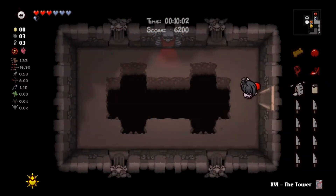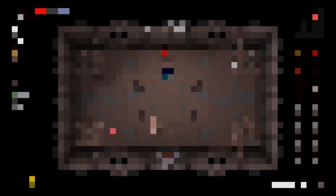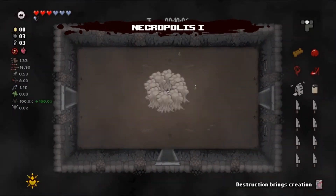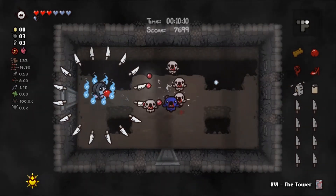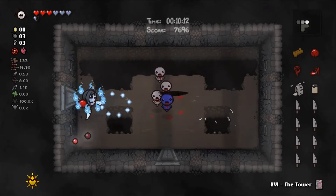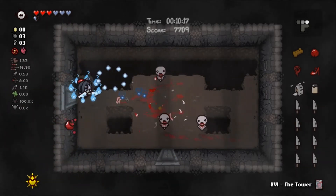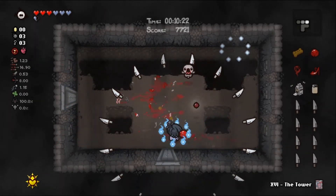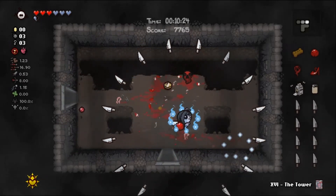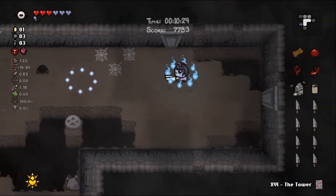We lost some hits because Bumbino's a jerk, but we got some health back. Our boss items have been range help, an orbital we haven't been using, and health. Looking for a damage up for sure. This room seems dangerous because it is. We're guaranteed a deal on this floor unless we take red heart damage, so Diplopia will have a use — unless it's just books or something.